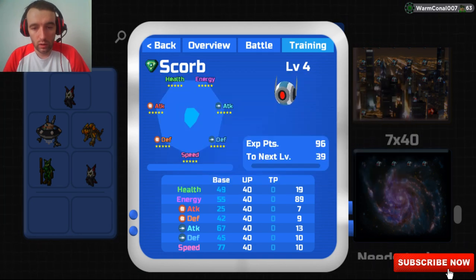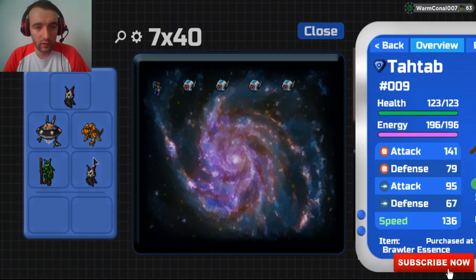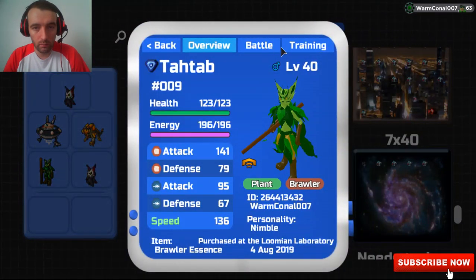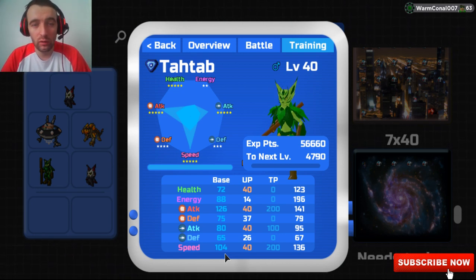So if we go in, just to double check — if you don't remember Tatab's base stats, go to training. His ranged attack is 126 and his speed is 104. In this Tatab I have here, you'll see these red UPs — they've been sharded. When you beat a corrupt and it goes, you get a shard. So if I breed up, those 40s will actually not continue on. In this case I've invested in my ranged attack, but this one is just pure Nimble.